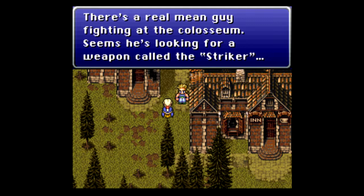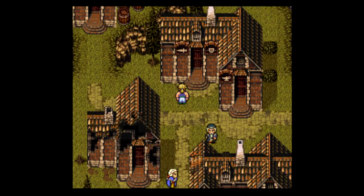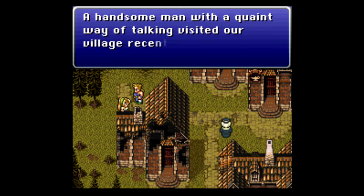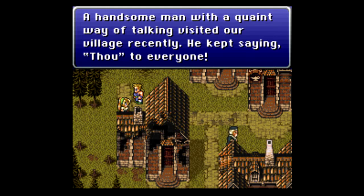Before we go to Daryl's Tomb and get our hands on a new airship, I thought I'd take a few seconds to explore the town of Cullingan, because we haven't done that yet. We might get some information on where more of our friends are, or where apparently a mean guy is at the Colosseum looking for a Striker. We haven't found that weapon yet, but when we do, we'll want to hang on to it to recruit somebody later on. In the Game Boy Advance and iPhone versions, I believe it's called the Ichigeki.